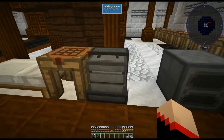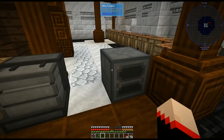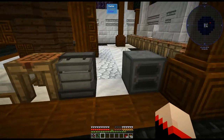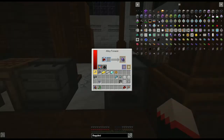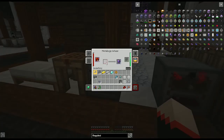To get started, you need either a metallurgic infuser or an alloy furnace. We're going to need redstone and crystallized mineral chunks — that'll be from your mineral tea — and that'll give us fluix crystals. With those fluix crystals, we're going to make a whole bunch of recipes. With the alloy furnace, you have to use regular redstone, not the block. You just put one in and it makes a fluix crystal.